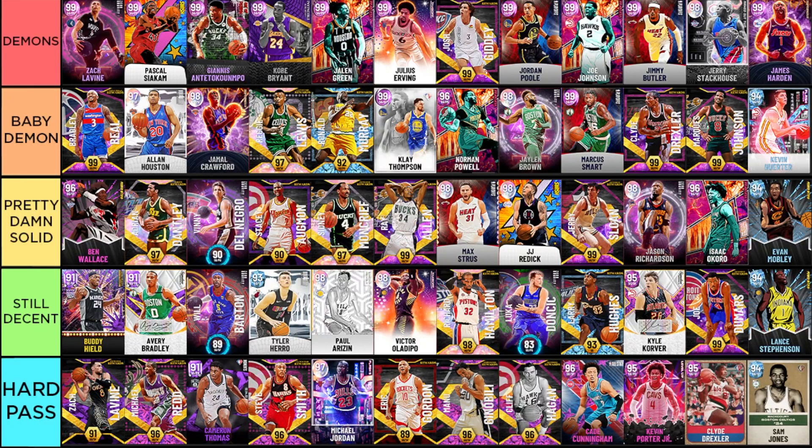Next, Joe Johnson with jump shot 38 on very quick and great dribbling. Basically he's a dribbling Kemba Walker with jump shot 38, which is super fun, and he has pretty damn good defense all around. Joe Johnson — pretty damn solid.